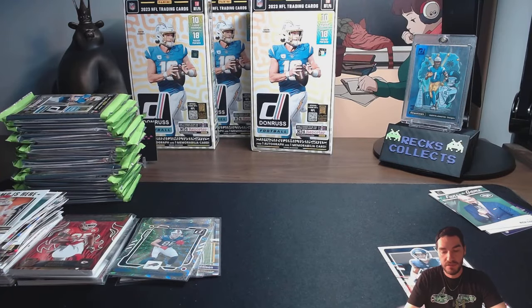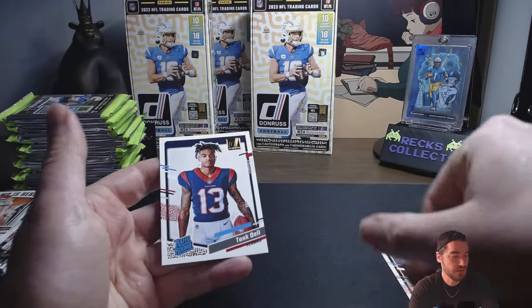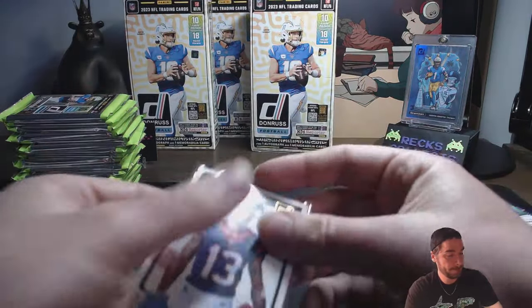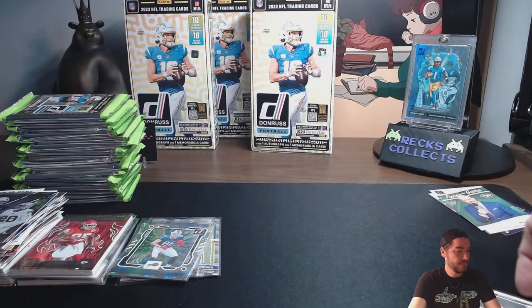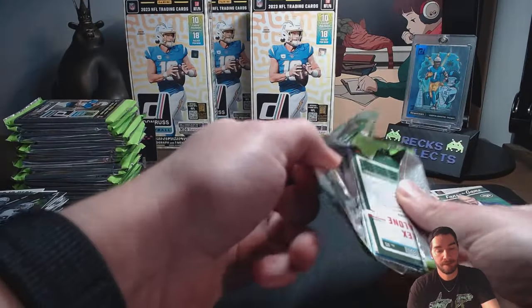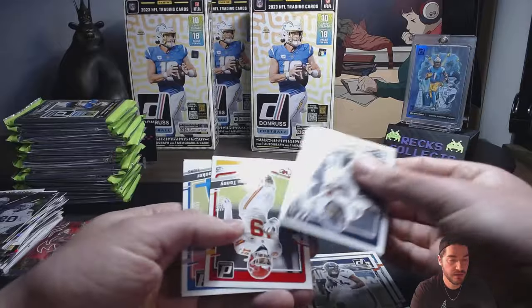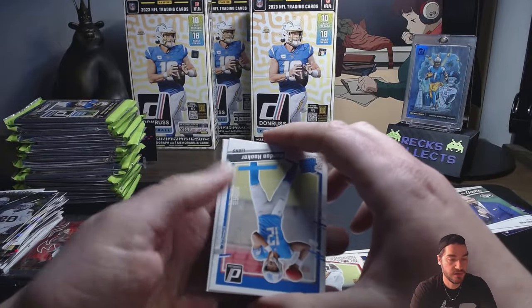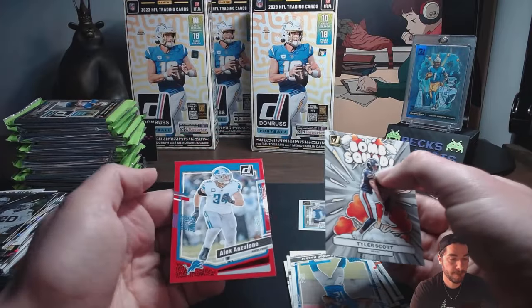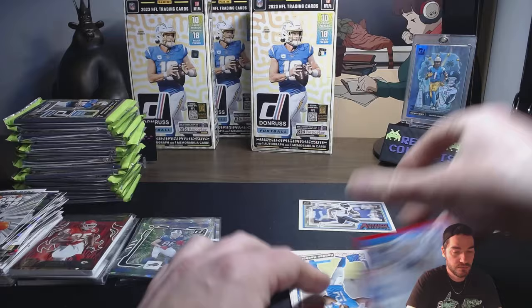Let's go to our inserts. Power Plus — that's a Josh Jacobs. And then that's a Tank-out rookie card, press proof I believe. Tank — a lot of Strouds, give us some Strouds. There we go. Colton Sutton, Cedarious Tony, Hendon Hooker, AJ Brown. And then the Bomb Squad Tyler Scott. How many of those have we pulled? Bomb Squad — three.